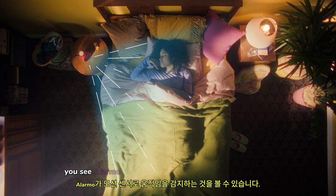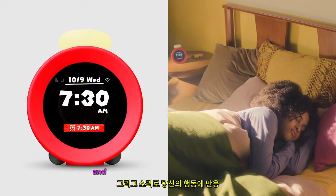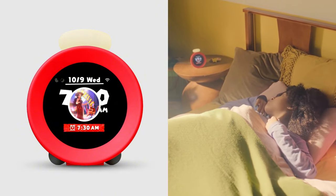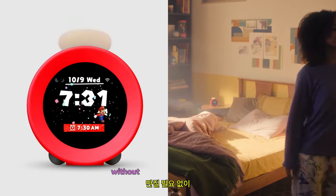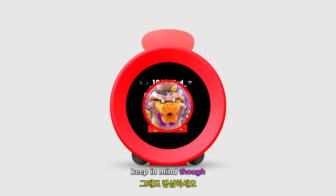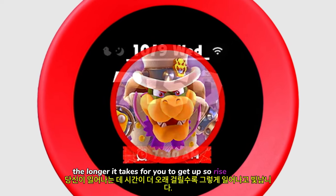Alarmo detects movement with its motion sensor and responds to your actions with sounds. When you get out of bed, Alarmo stops automatically without you needing to touch it. Keep in mind though, the alarm will get more intense the longer it takes for you to get up. So, rise and shine!